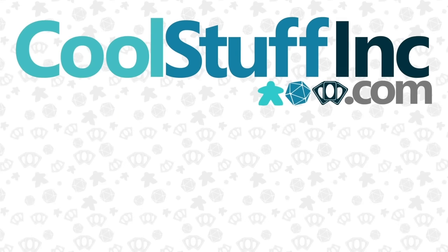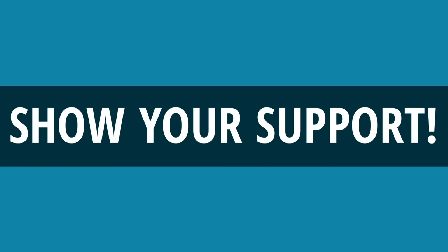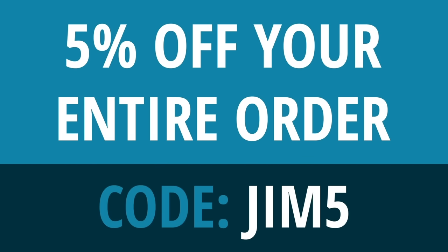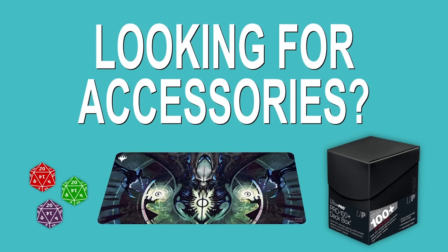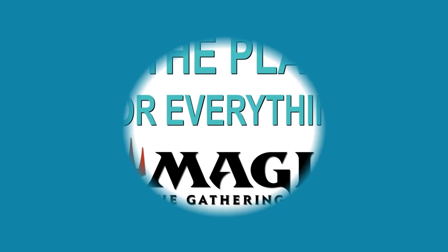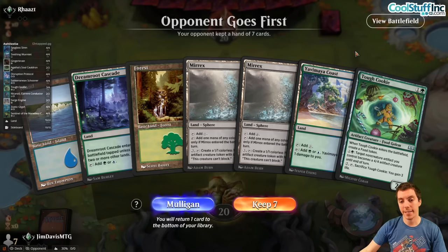First, a word from our sponsor CoolStuffInc.com. CoolStuffInc.com is a proud sponsor of Jim Davis, and you can show your support while getting five percent off your entire order by using the promo code JIM5 at checkout. Need singles for constructed or kitchen table play? Looking to pick up sealed product or the latest in Magic accessories? CoolStuffInc.com is the place for all your Magic the Gathering needs. Remember to use the code JIM5 at checkout for five percent off.